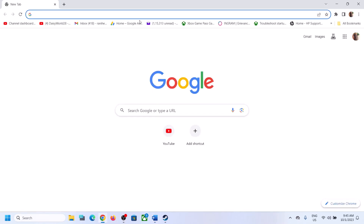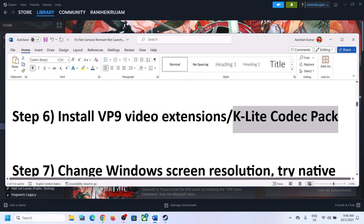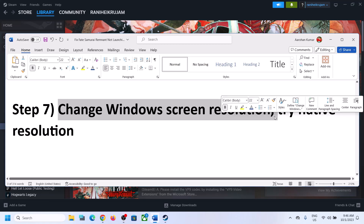The next step is to also try installing the K-Lite Codec Pack. Go to Google, search for 'K-Lite Codec Pack', download it, install it, then restart the computer and launch the game.